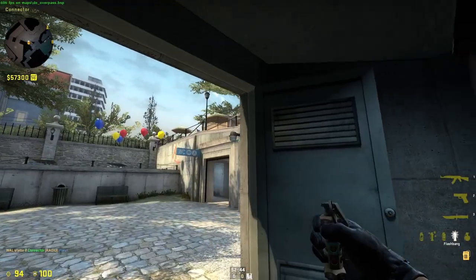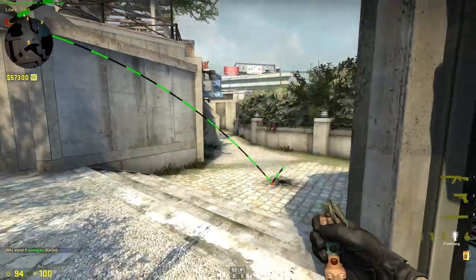You can flash to exit con — just look at that and throw. It will bounce and it will clear that.